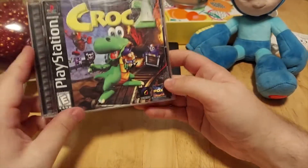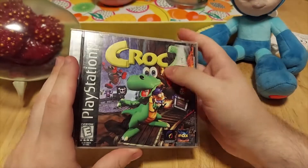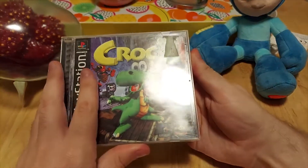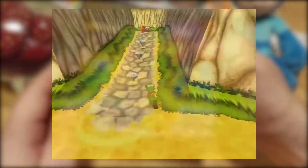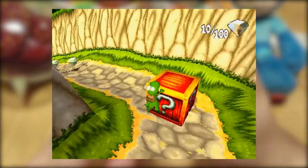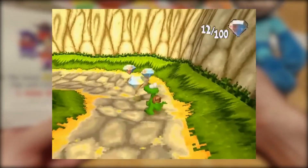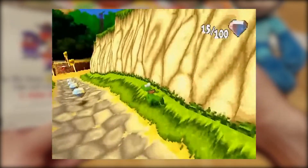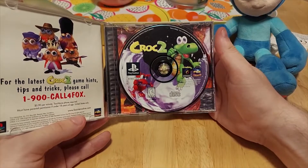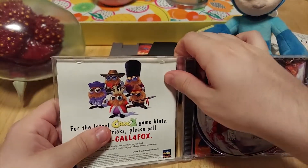The next game is a PS1 game — I tried to get varying consoles and generations. This is Croc 2, the sequel to Croc 1. It's actually a 3D platformer, and it's extremely fun in my opinion. It's very nostalgic. I have a lot of good memories playing this game on PC of all places. Croc was actually pretty much the predecessor to Mario 64, but was denied by Nintendo, so it kind of got pushed to after Mario 64 came out.